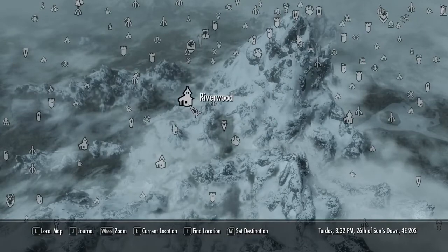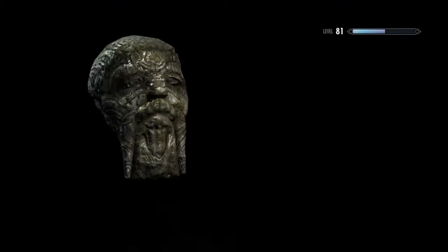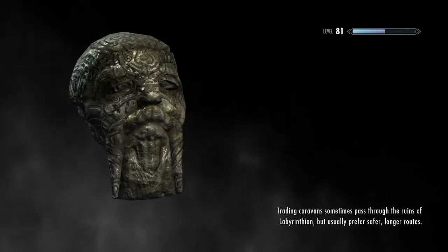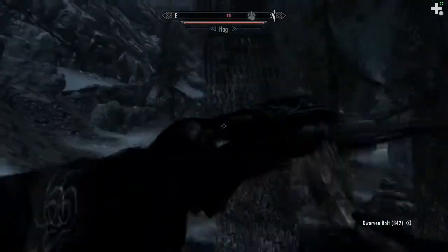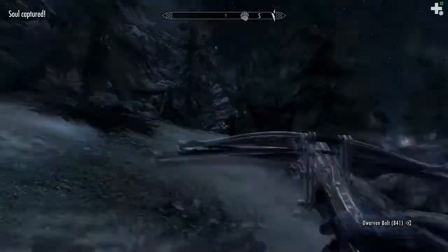In any case, here is Riverwood and here is Orphan Rock. Go to the aforementioned Orphan Rock, and once you're actually at Orphan Rock we're just going to wait for the loading screen to go away. Once you're actually here you'll be faced with a bunch of witches.